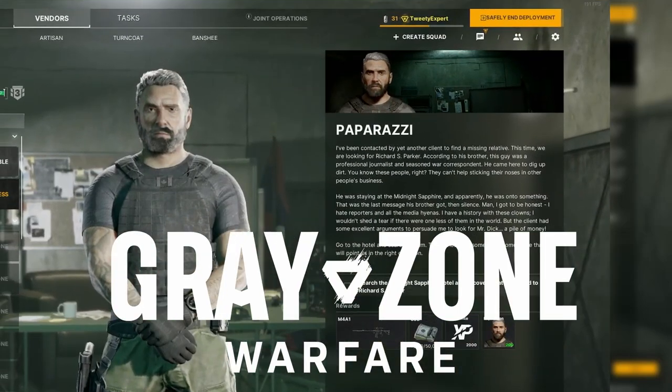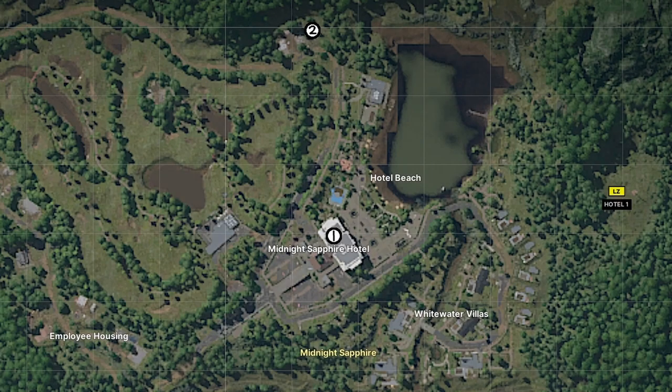You have the quest Proparazzi in Greyzone Warfare. Here's how to find it. Pause for the map. Midnight Sapphire is found on the northern part of the map. Follow the white circles for your objectives.